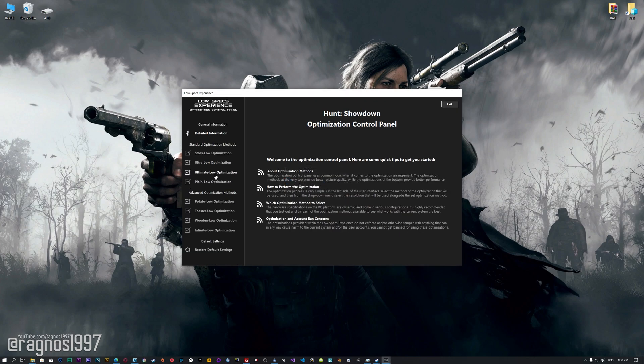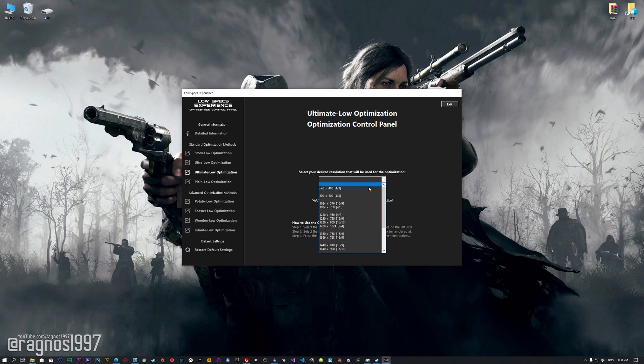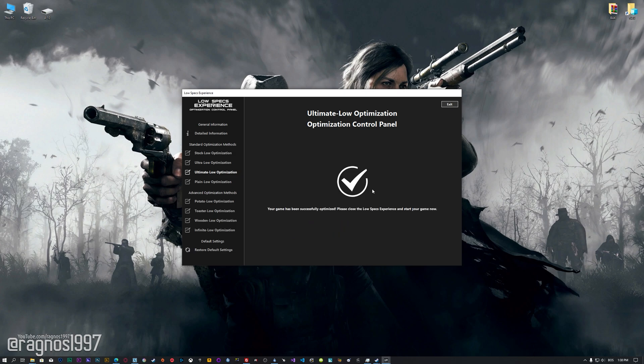When the optimization control panel loads, simply select the method of optimization and the resolution you would like to render your game at. This is something you will need to experiment with on your own in order to see what works for your system the best. Once you decide which optimization method and resolution you are going to use, press the Execute Optimization button and then start your game.